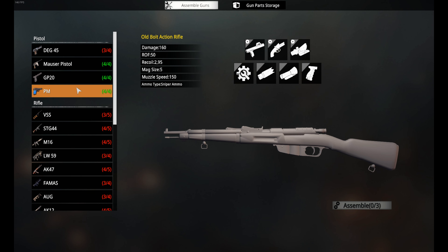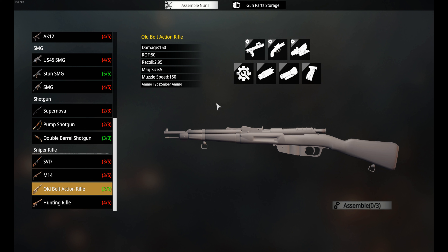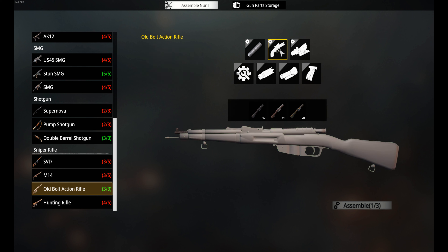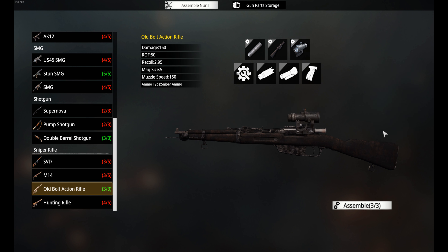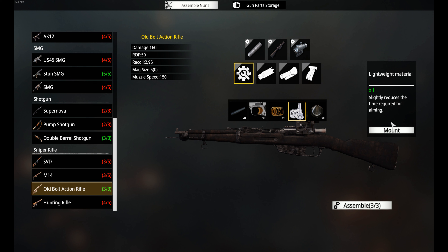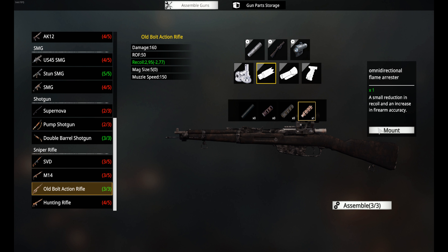I'd rather have this one. We got some more and we're definitely building this. Basic barrels — aiming is okay, let's go with that. More damage, yeah, but we can't do that. We got the scope — let's do the scope. This reduces aiming time, let's mount that. And this recoil reducer — we'll mount that.